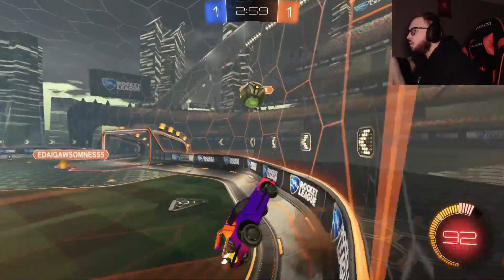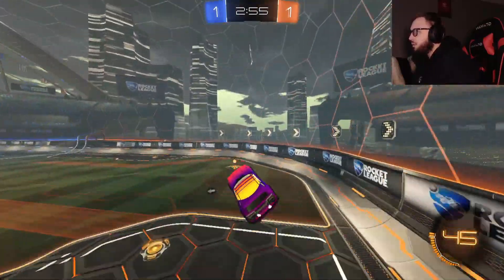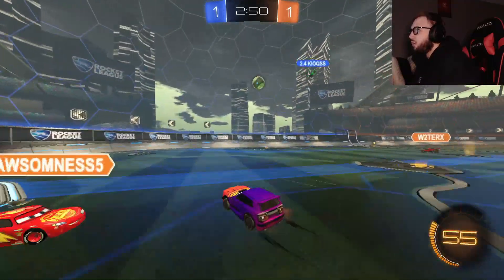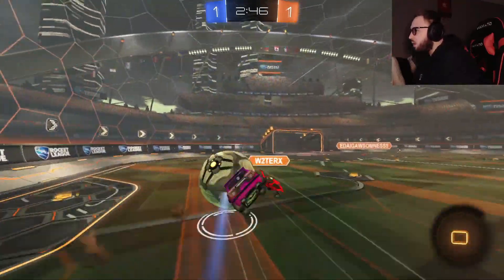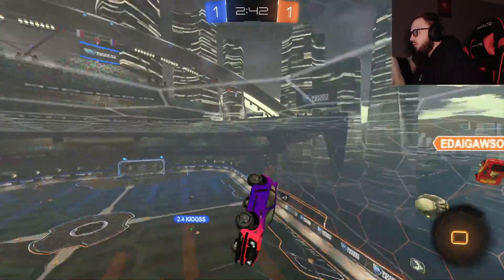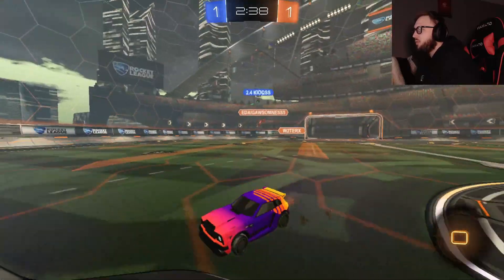Bump one. Backboard. Steal their other boost. Going to rotate back here, we can turn on this one. Pop around. Force him to go. Teammate's right here — see what he does with it. I'm low boost, gotta look for some pads.